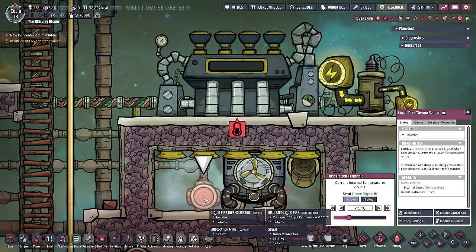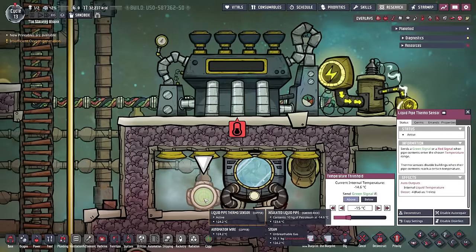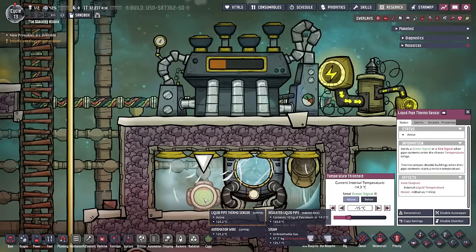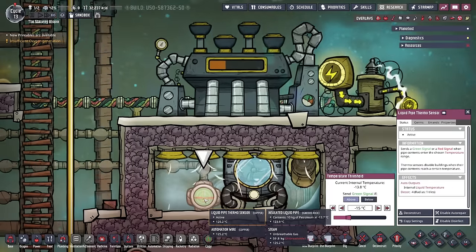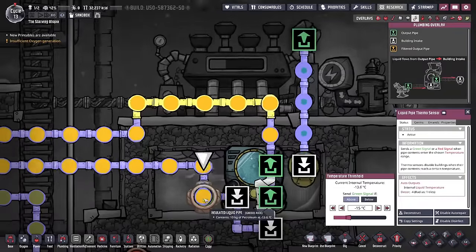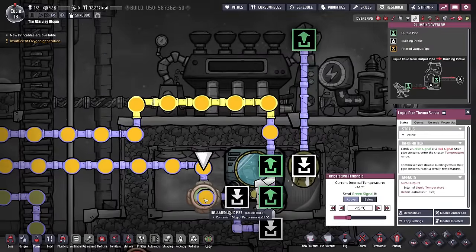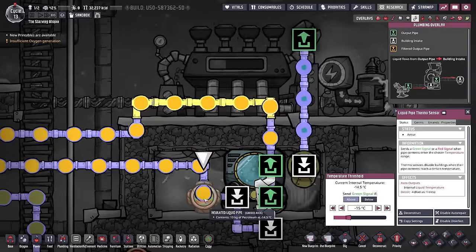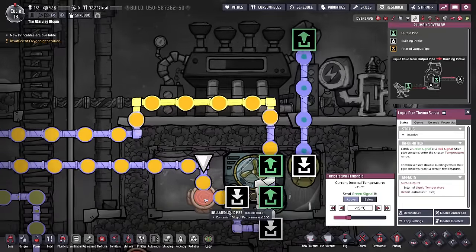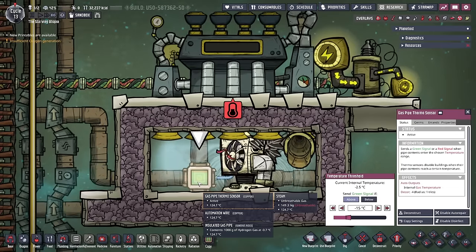You can also use a thermo aqua tuner and steam turbine combo for industrial cooling. I've covered exactly how to do this in the cooling tutorial bite, and this is an effective way to cool the farm down but is more power-expensive. Here I've used petroleum as a coolant as it will easily go below zero, and the liquid pipe thermo sensor is set to above minus 15 degrees. Petroleum isn't as good a coolant as polluted water, which you could use, but in that case be careful not to set the pipe thermo sensor lower than minus six degrees to avoid freezing.